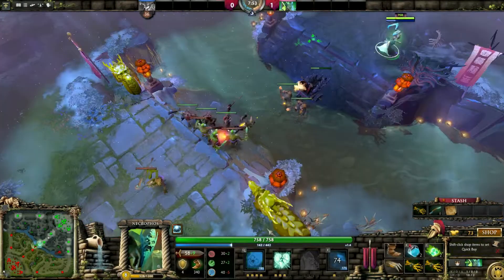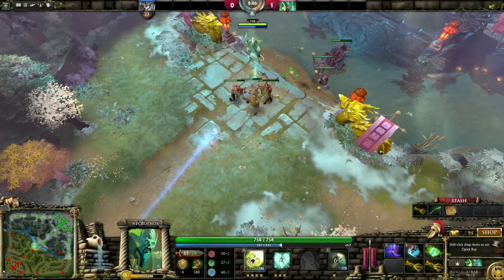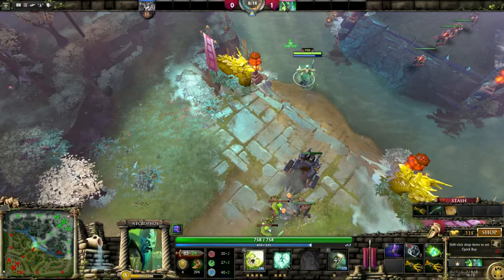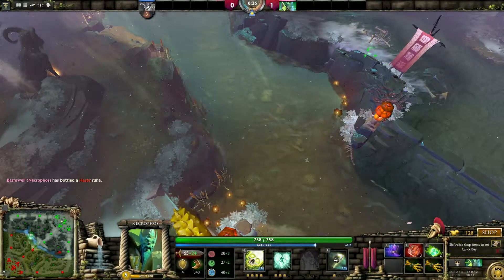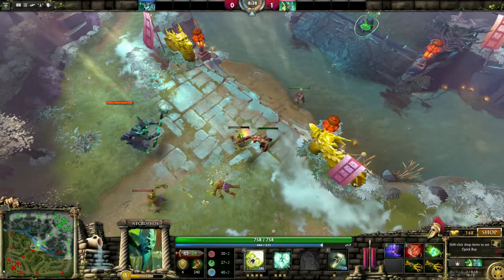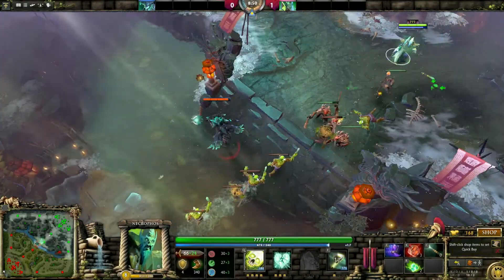We are now really in the driving seat. This is exactly what we were looking for — that first blood. Look how long he's dead for. It's only eight minutes into the game and he's dead for so long already, so we can just pressure his tower. We've got our Phase Boots now, which give a speed burst. There's also a haste rune here, so we can run at max move speed. Phase Boots allow a temporary speed burst every so often, allowing us to keep up with him since he has better base movement speed.